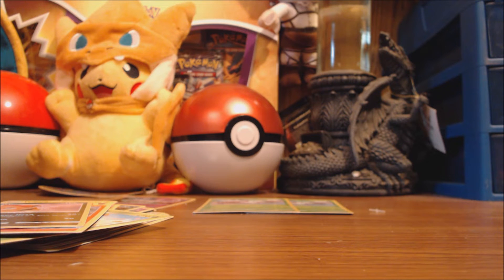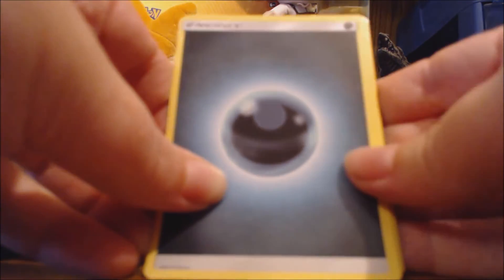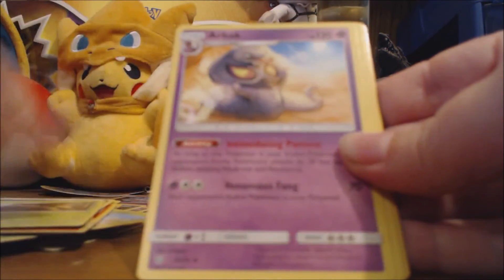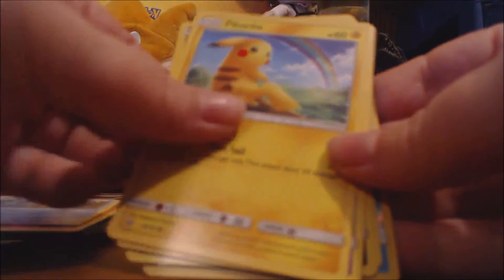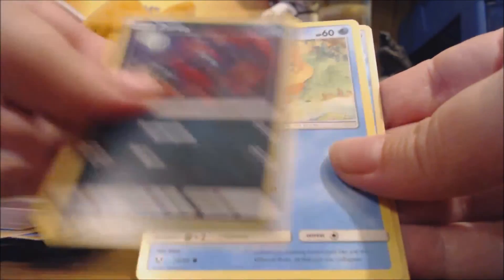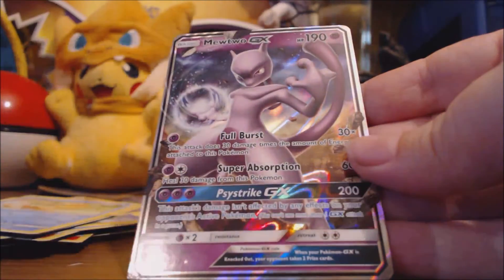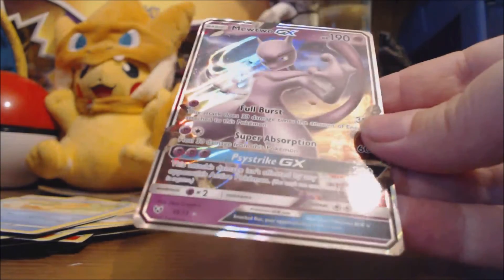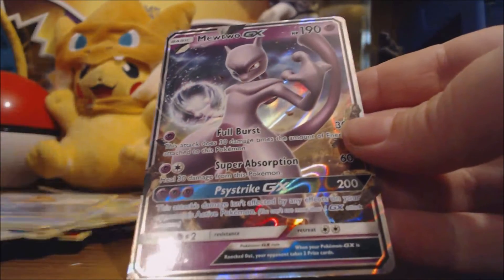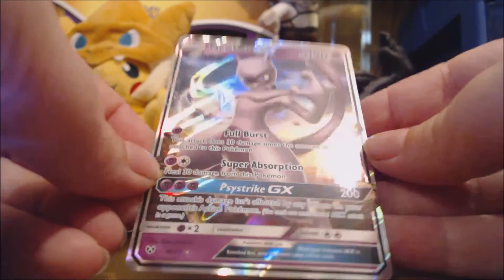Alright, last pack. I saw something really shiny — it looked like a GX card, and we'll see. We got an energy, Venusaur, Incineroar, Croconaw, Pikachu, Ekans, Zorua, Fletchling, Flutzel, an uncommon — and I was right, it is a Mewtwo GX! Fitting, because we got the Mewtwo box. Look at the artwork on it — that is just phenomenal, I love it.